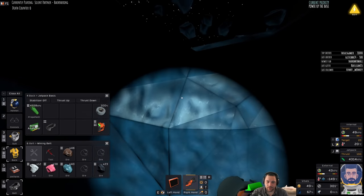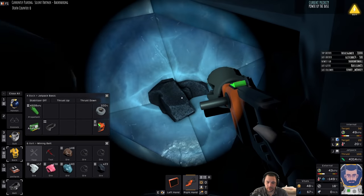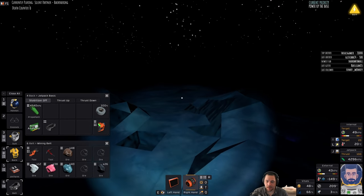I currently have enough coal in my inventory to power up the base for like a week, so I'm not going to push it because I don't want the doors to lock on me.